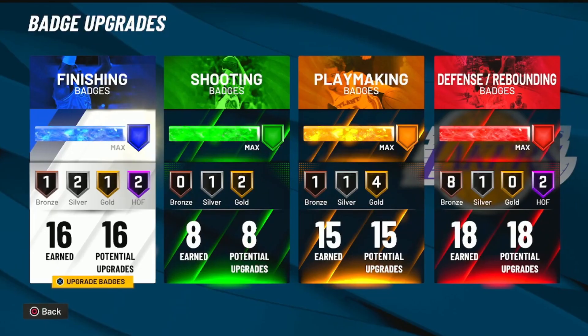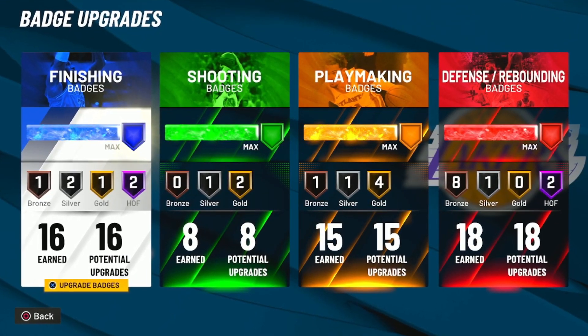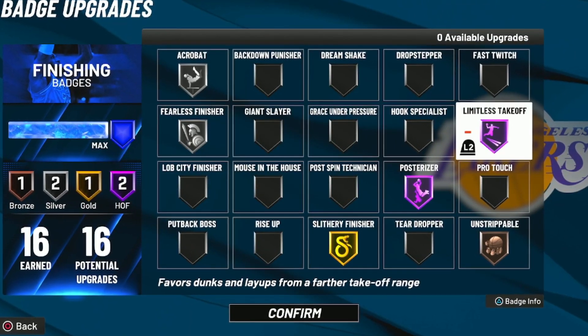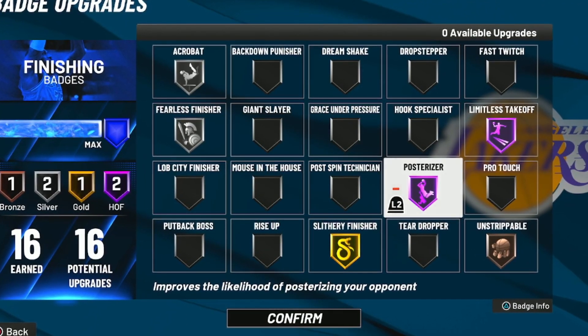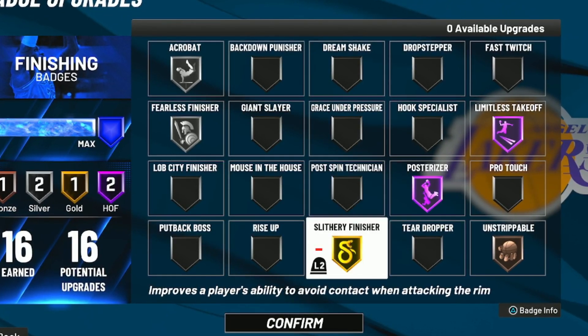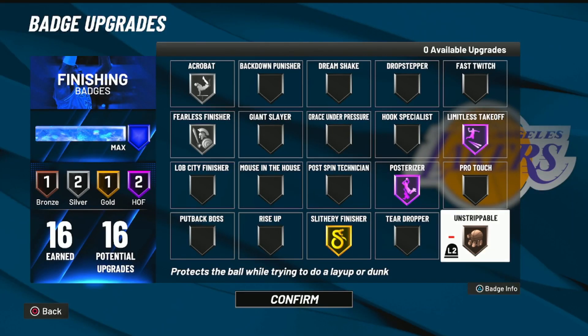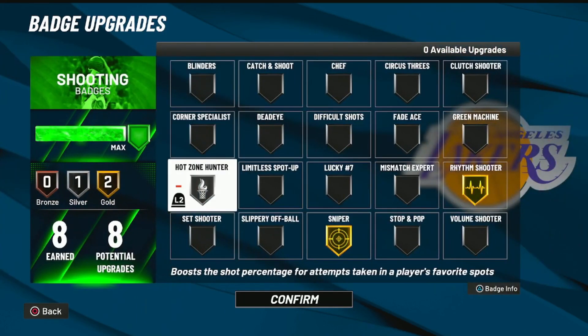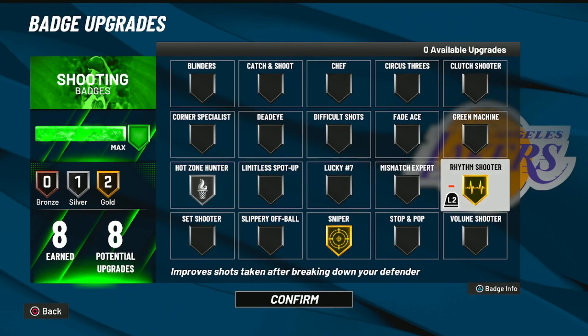We have 16 Hall of Fame finishing badges. In today's video we're using Silver Acrobat and Fearless, Hall of Fame Limitless Takeoff and Posterizer — so we're gonna be dunking all over people. Gold Slithery Finisher and Bronze Unstrippable are our finishing badges. For shooting we only have eight, using Silver Hot Zone Hunter, Gold Rhythm Shooter — you'll see why I love this badge — and Gold Sniper.